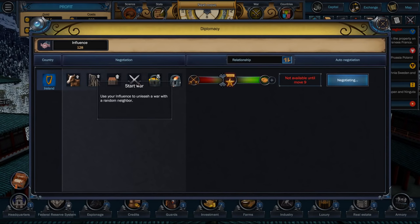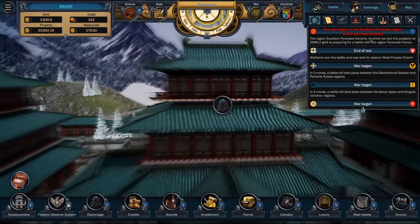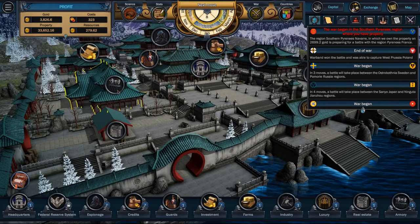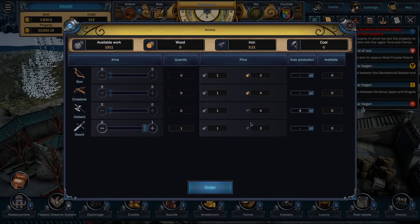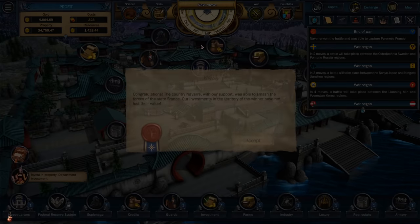We can actually ask them to go to war — let's do that in a moment. We are producing — oh, that's swords. One sword. As soon as we get some weapons, we're going to go to war. Navarre, with our support, is able to smash the forces of France.